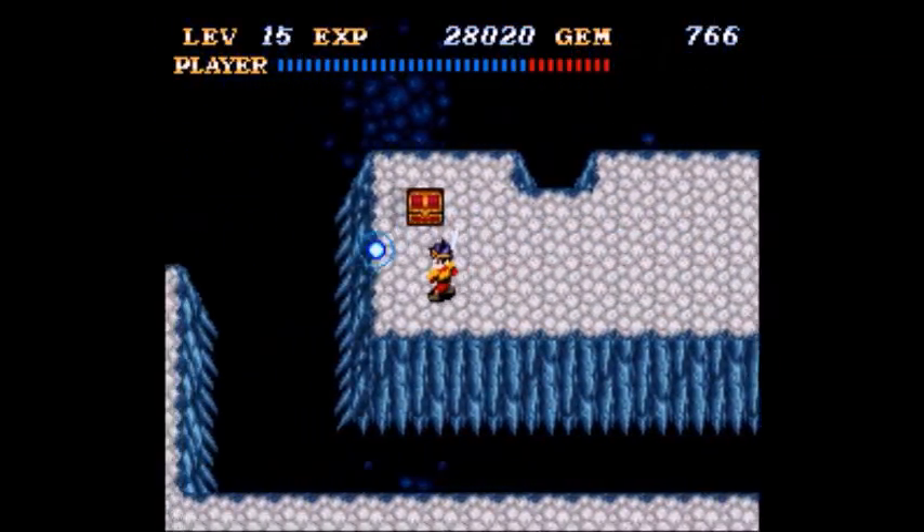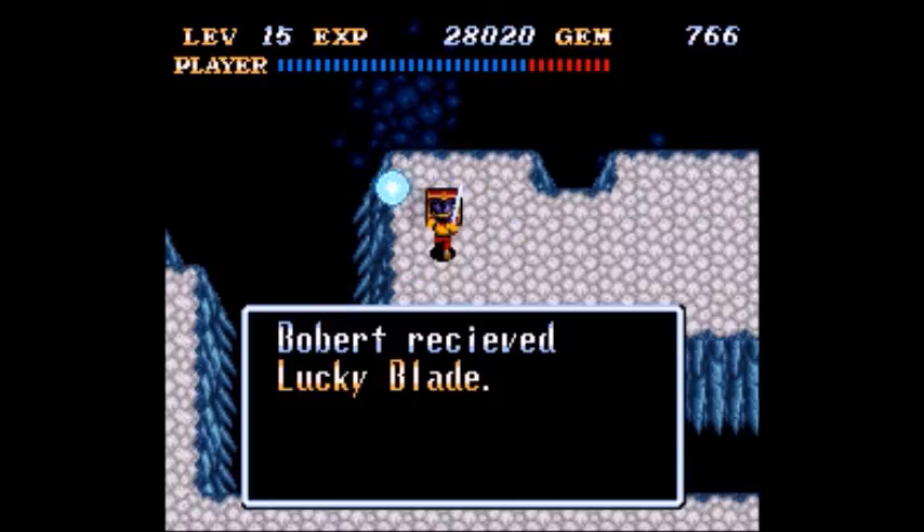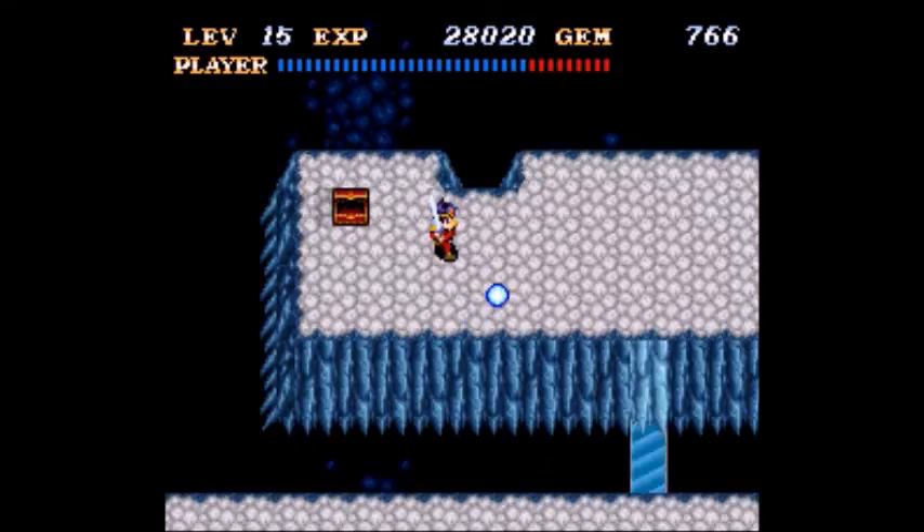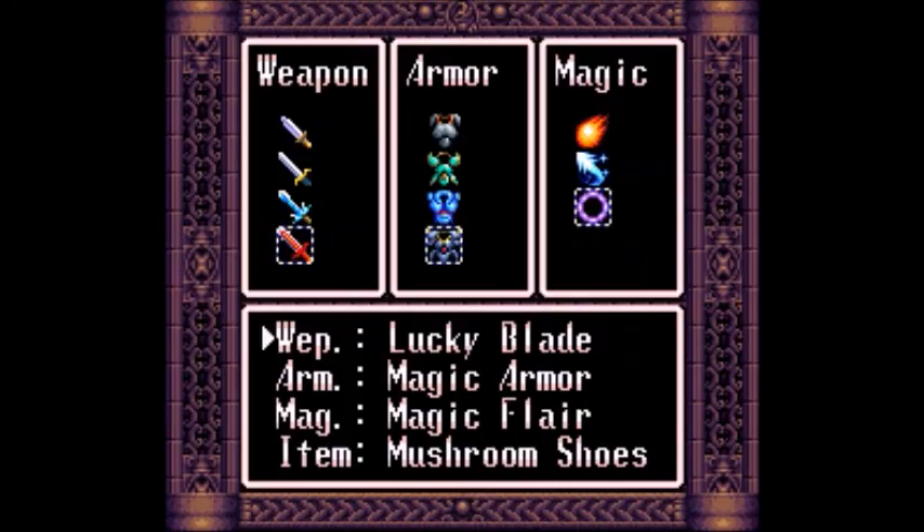Oh, that's right — there's a secret right there. Got to keep your eyes open here. Lucky Blade — new sword. Better chance of getting gems. I will take that.